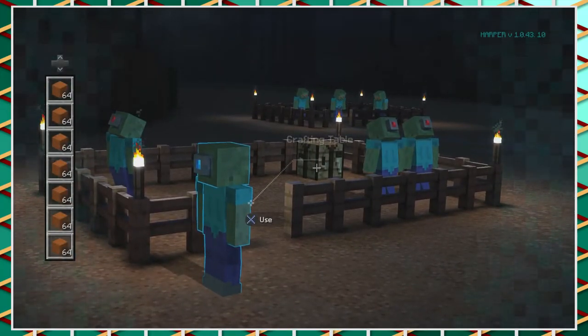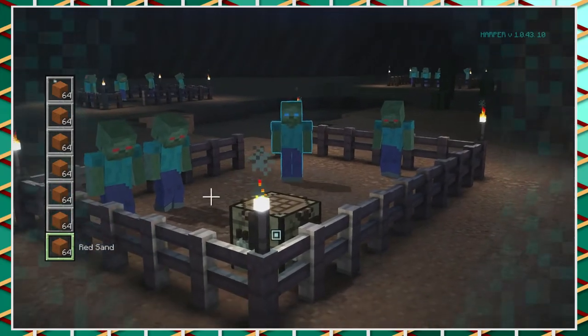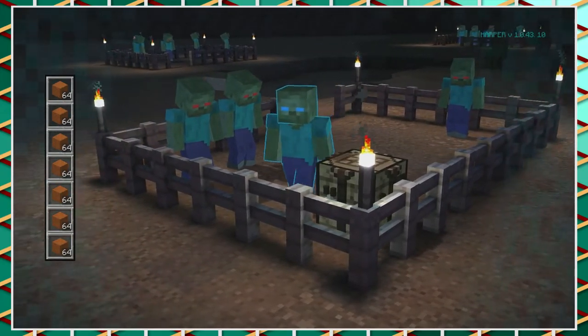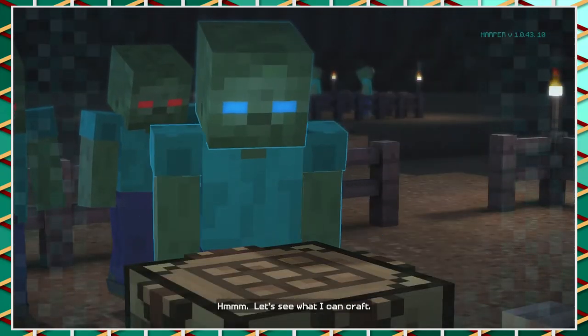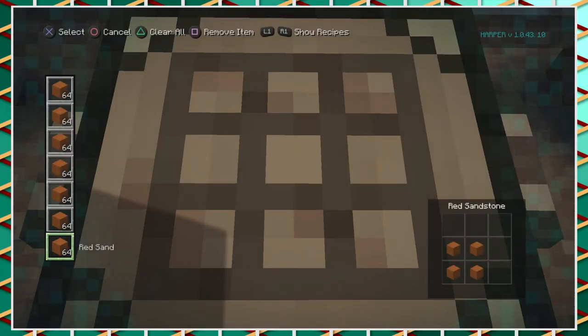Let's craft something with one, two, three, four, five, six, seven stacks of sand — red sand at that. Let's see what I can craft. Red sandstone. And that's about it.